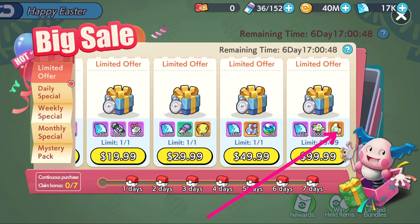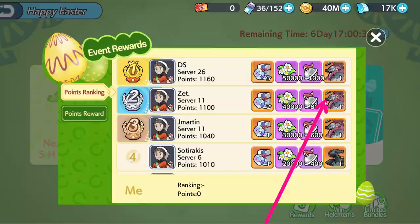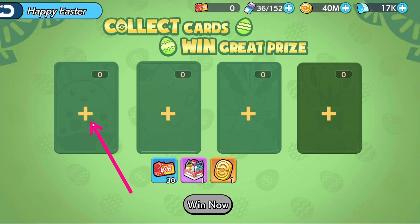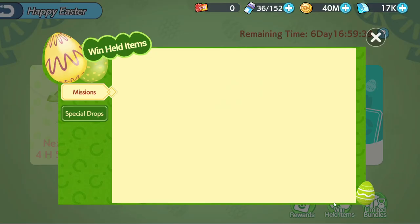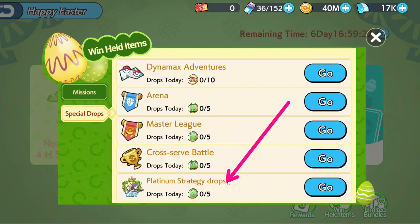People going for the special egg are motivated because it contributes points toward the Hoopa rankings. For the last event, Easter Wishes, you just collect some cards — Azumarill, Cinderace, and others. The way you get cards is by winning in Arena, Master League, Crossover, and Platinum Strategy. Each win gives you roughly an 80% chance of dropping these card items, at least according to the previous event. Keeping in mind these are daily drops, you can get all those drops every day.